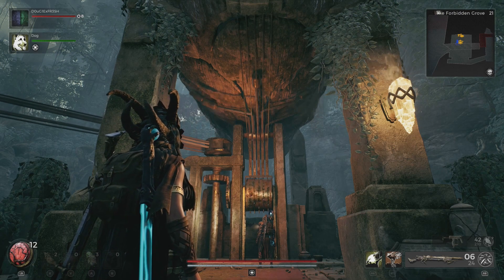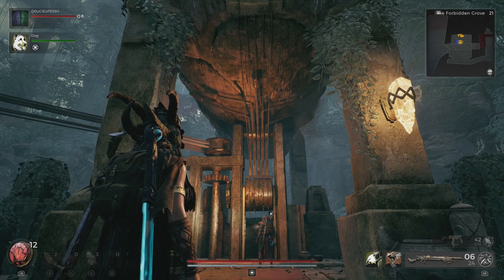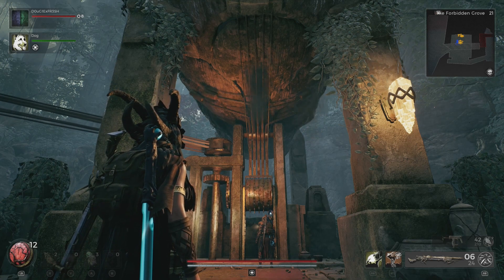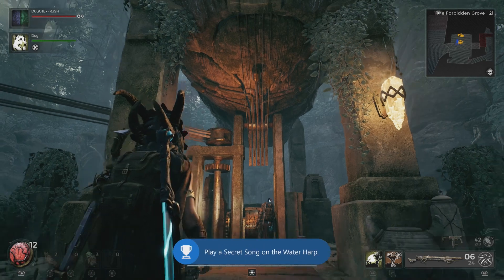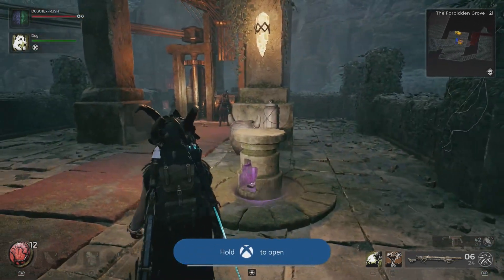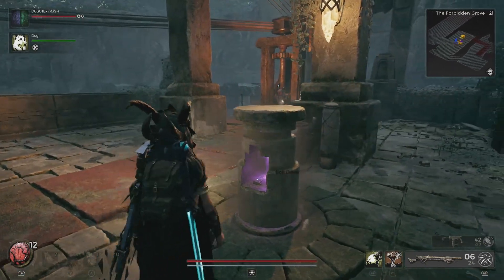Not only that, once this thing is done playing its tune — we were playing this on Xbox — it actually gave us an achievement as well. The achievement will pop here in just a second and once it does, we're going to back up a little bit, turn around, and look for our item that's revealed. 10 gamer score for this achievement: play a secret song on the water harp. Then the cylinder raises out of the ground and has a purple weapon inside of it — it is a handgun.